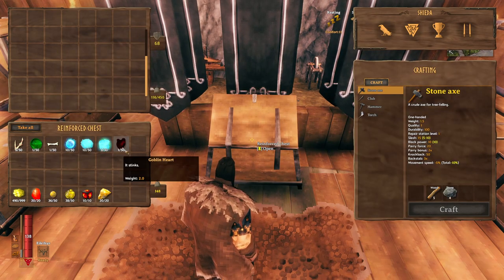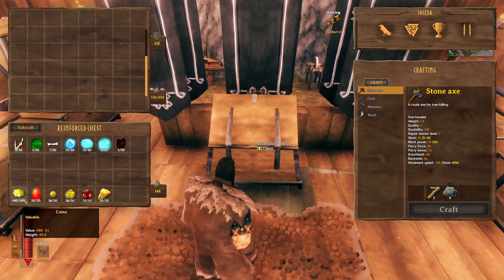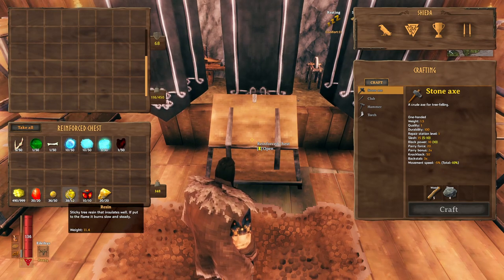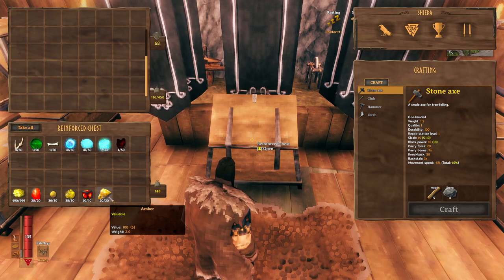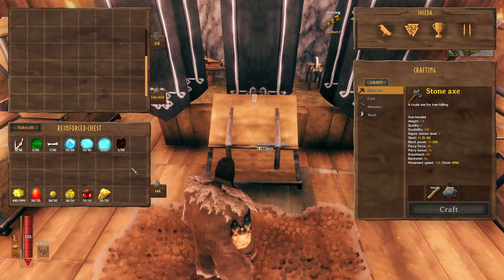You also need Yagluth Fang and Goblin Heart, which are obtainable by defeating the fifth boss — the plains boss, the Goblin King. For the dungeon materials you need: Coins, Ruby, Ember Pearl, Resin, Surtling Core which is found in a dungeon, and Ember. These are all the materials you need to craft all of your runes.